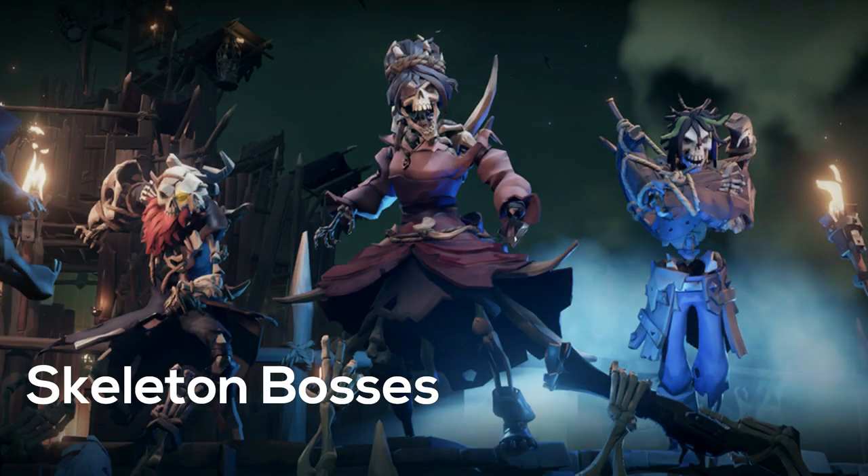To defeat a skeleton boss, bring a lot of firepower. Consider using blunderbusses, gunpowder barrels, and even cannonballs. While attacking them, look out for their own attacks — they can slam two chests together, knocking you back and dealing huge damage, summon more skeletons to fight on their behalf, and even teleport.